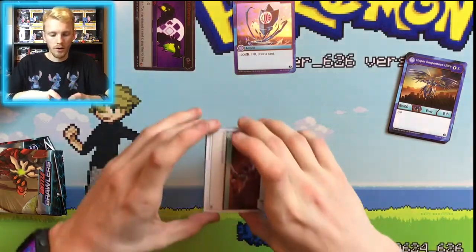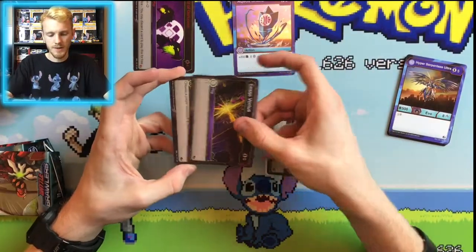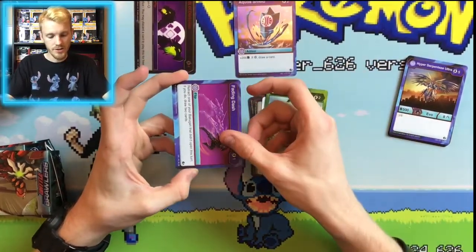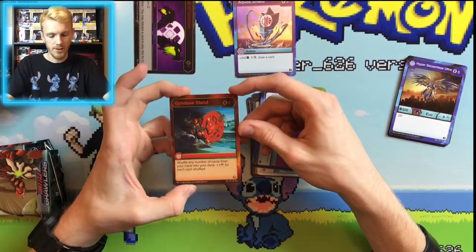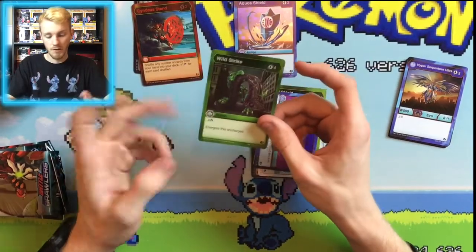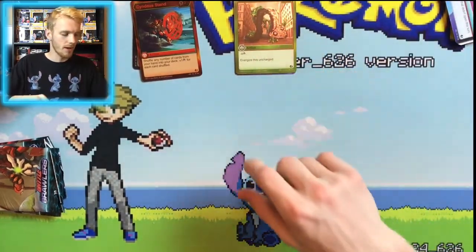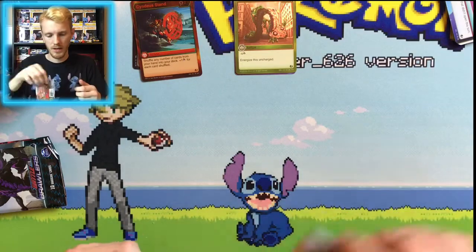It's such a great card. Then our next pack here — we have Razor Wings, Serenity, Cease Ventus, Punish, Hold Chaos, Hold Darkest, Shell Shield as our first rare, Fading Dash as our second rare. Our next card is Cindy's Stand — two energies, shuffle any number of cards from your hand into your deck, plus one damage for each card shuffled. And Wild Strike — four energies, minus four damage, then energize this card uncharged. That's not too bad. I might not have Wild Strike — I'd have to go back and look at my collection in my binder below the table.